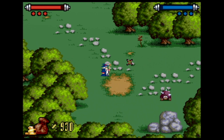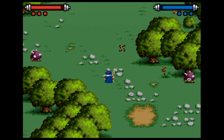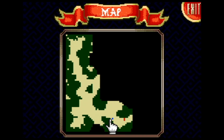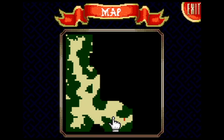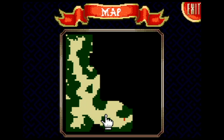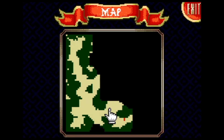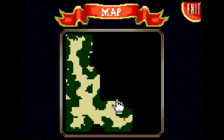That's extra money there — another 930 coins. M brings up the map view; you can kind of see where you've been. I just need to go around here and then come back and go up, I think.